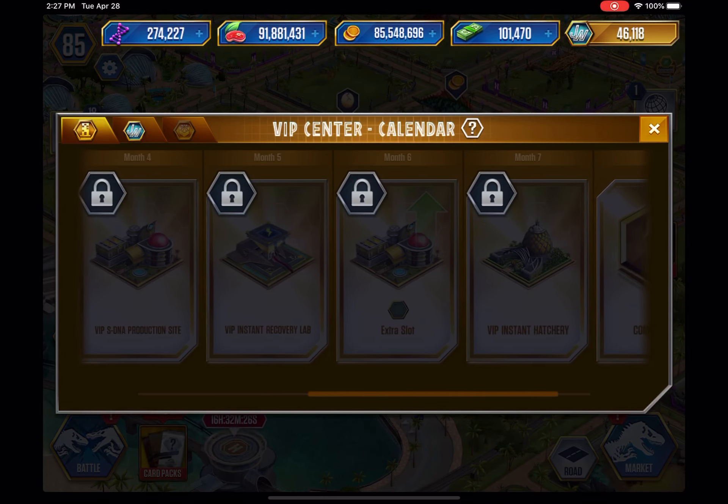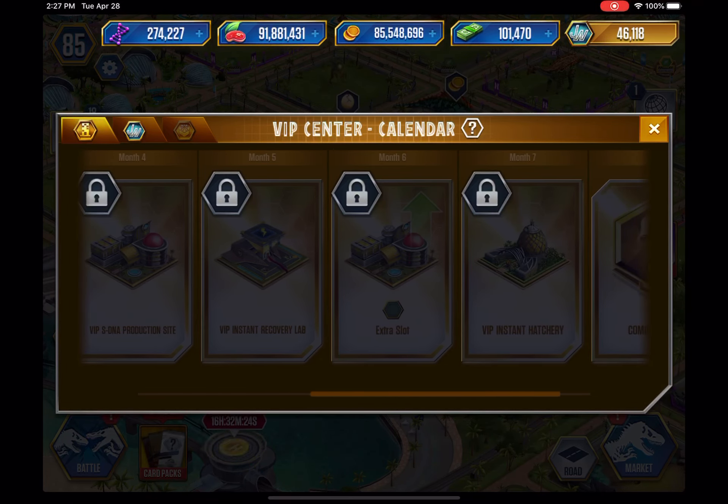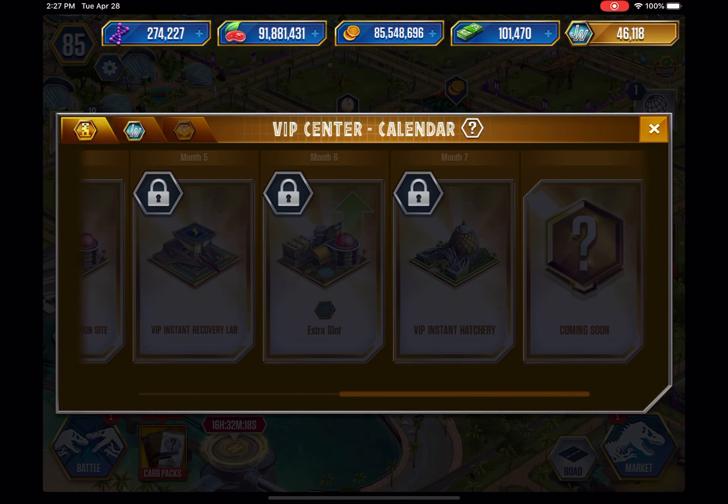Here we have Extra Slots — I'm not sure what that does exactly, maybe it just adds more slots for your dinos. Then there's the VIP Instant Hatchery — that's gonna be the best one. When you have to hatch an Indoraptor or a tournament creature, you can instantly hatch one every 24 hours, so you don't have to load up your hatchery with dinosaurs. And there's a 'Coming Soon' section, meaning there will be more buildings added.